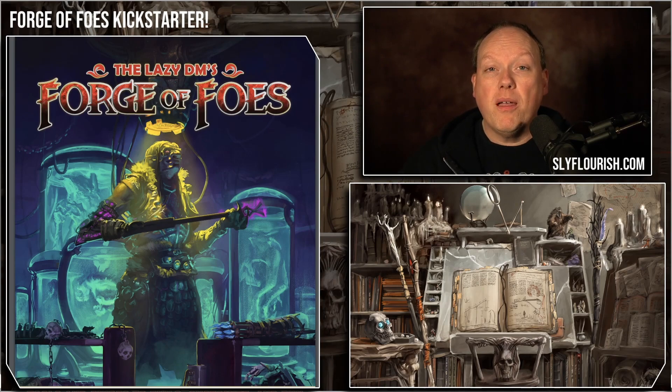Forge of Foes is a book that I'm working on in partnership with Scott Fitzgerald Gray and Teos Abadia that gives you all of the tools, tips, tricks, and guidance you need to build, customize, modify, and run monsters for your 5th edition fantasy role-playing games. We've been working on this book for a year. It's an outstanding book and I'm really, really excited to bring it to you. I'm hoping that you'll join this Kickstarter so that we can bring in all of the artwork and all of the editing and all the layout and all the great stuff that we're going to do to make this book solid.